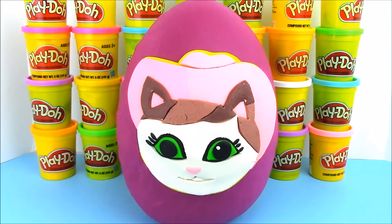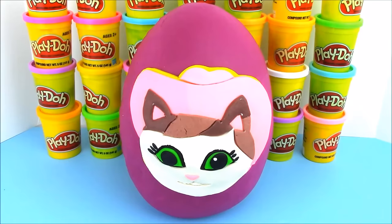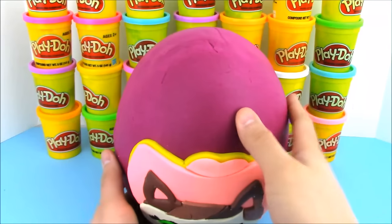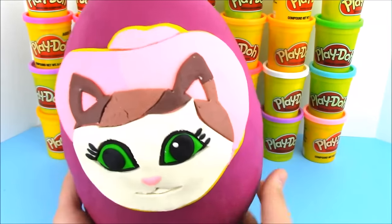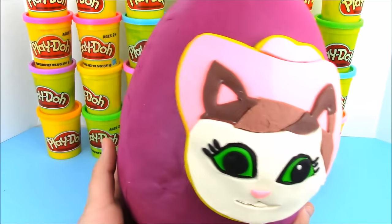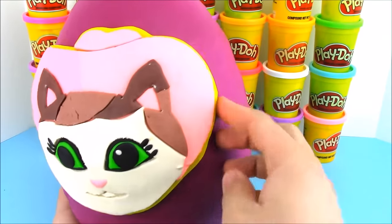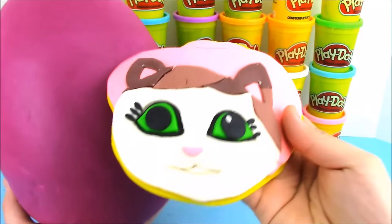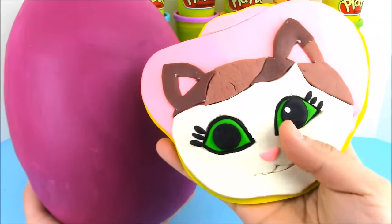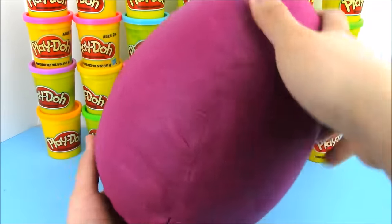Hey guys, what's up, welcome to Open More Toys! Today on OMT we have this awesome giant Play-Doh surprise egg of Sheriff Callie. Sheriff Callie is the coolest sheriff in the whole wild west, and this egg is completely made out of Play-Doh. We have to peel back all this Play-Doh to get to the cool toys and surprises inside. Let's go ahead and peel back Sheriff Callie here — we can save her for later — and now peel all this purple Play-Doh.